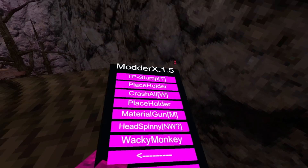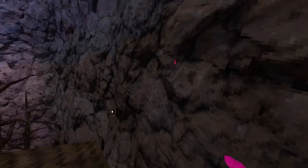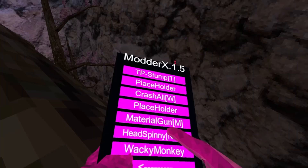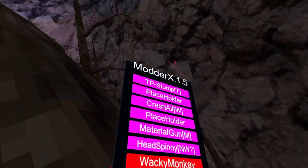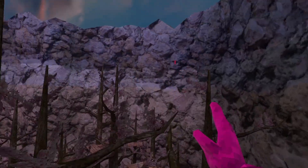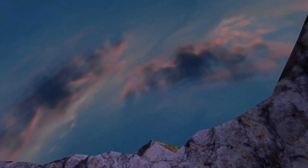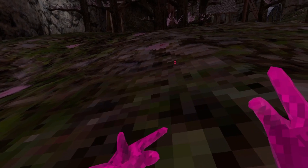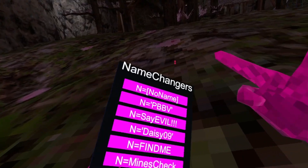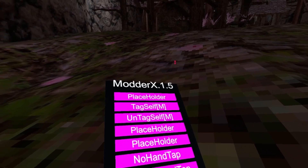Material gun — you have a gun that can turn people rock monkey and stuff. Head spinning — not working. Wacky monkey just does this to your character. Zero gravity gives you no gravity so you can float around. Find all players — not sure what that does. Anti plat trap — I think it just blocks platform traps.